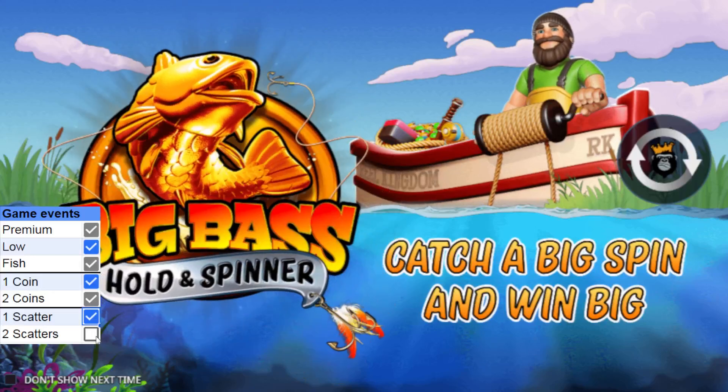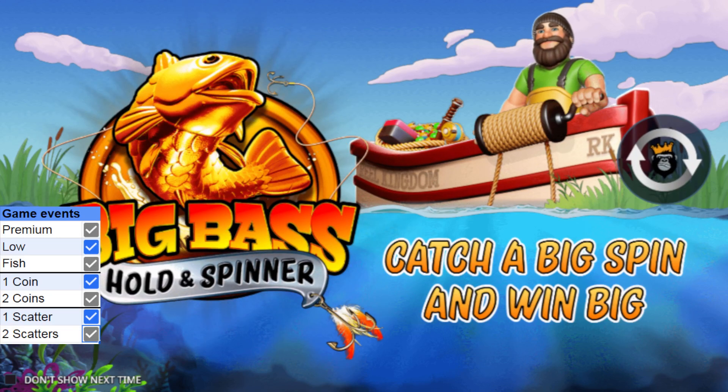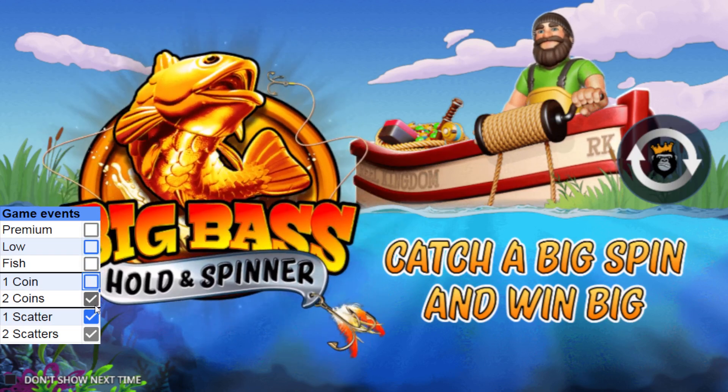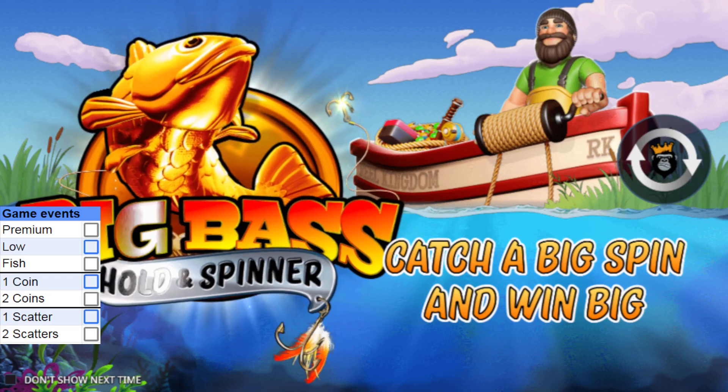Then there's one scatter, two scatters, one coin, two coins. So if I collect and tick off all these events after each spin, and I've ticked them all off, I give it an extra 10 spins outside of that. Because it'll give me a little bit of money back, then take some, then give back again — and in those 10 extra spins I might get lucky and get the bonus.